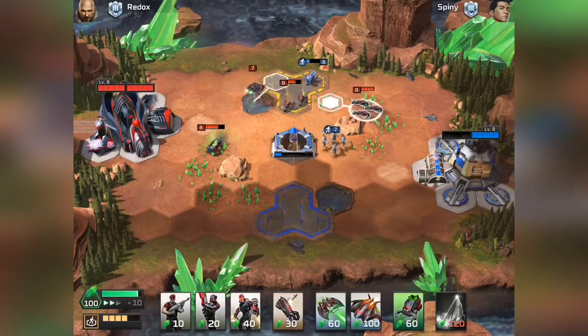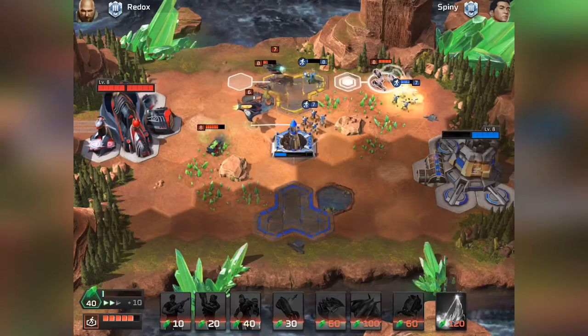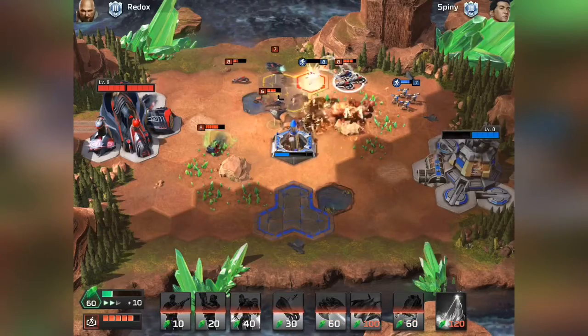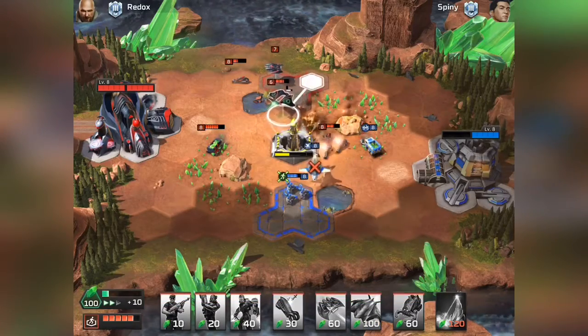We'll try to control the top zone and go for some Inferno Bombers. There we go — that's how you deal with shock waves. He's got another harvester up, and he's got a Hammerhead — I see.